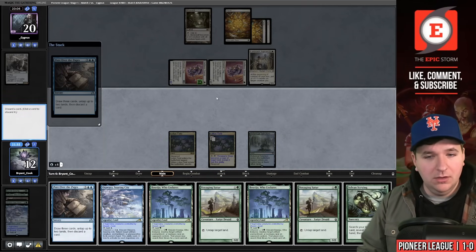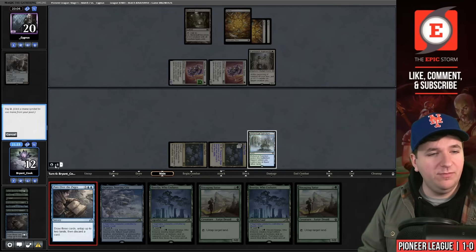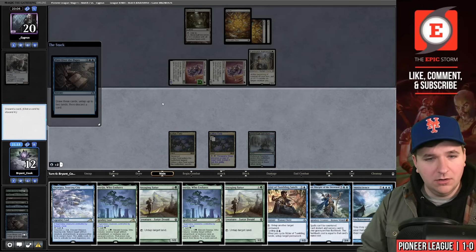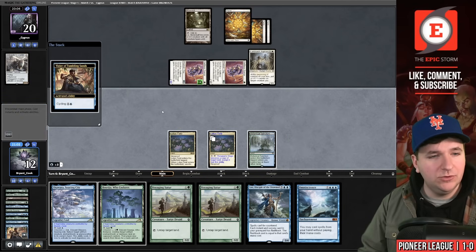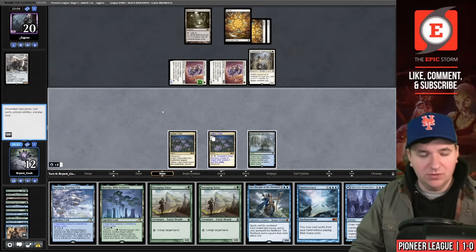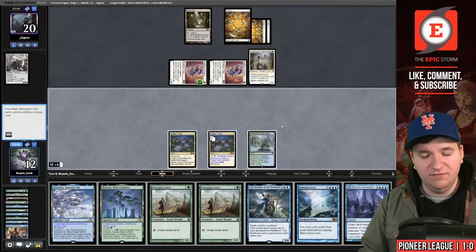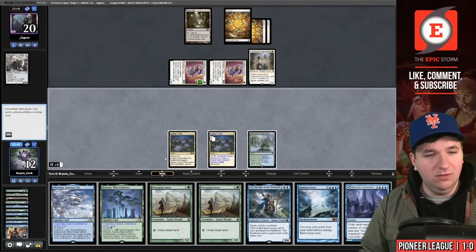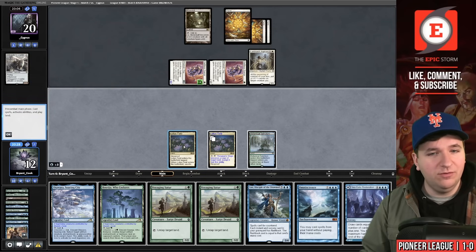We draw a too-late Voyaging Satyr. I play it, Pore Over the Pages resolves. Another Sylvan Scrying — let's try again. Pore Over the Pages: discard Bala Ged, make three blue, cycle Vizier, untap Lotus Field, draw for turn — Sea Gate Restoration. I play my land. Trying to play around Get Lost, you could play Omniscience into Lier, but then you're one mana short of Hidden Strings. We don't even have Hidden Strings, so let's play Sea Gate Restoration and draw seven cards.